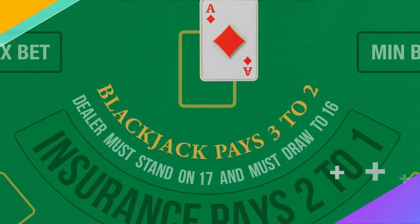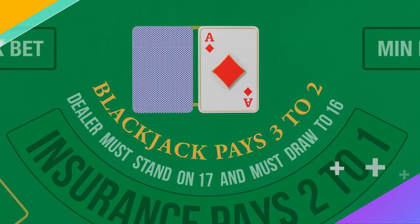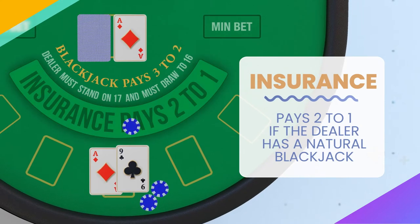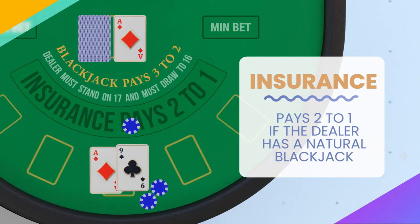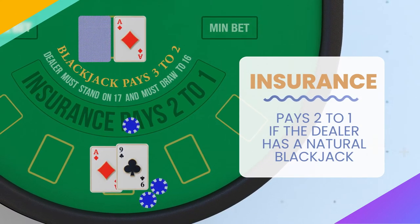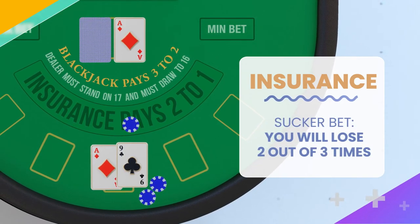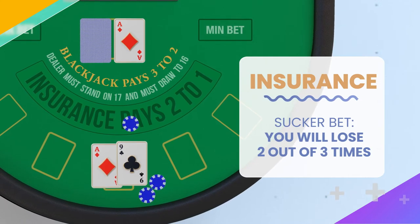If the dealer's up card is an ace and you feel that their hole card is a 10 giving them a natural blackjack, you can take insurance. You must wager half of your initial bet, and if you win, you get paid back 2 to 1, meaning you break even. Sounds tempting, but the truth is you will lose 2 out of 3 times. It's known as a sucker bet because, let's face it, those are terrible odds.